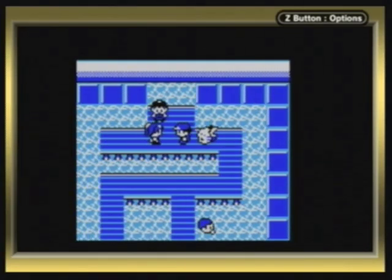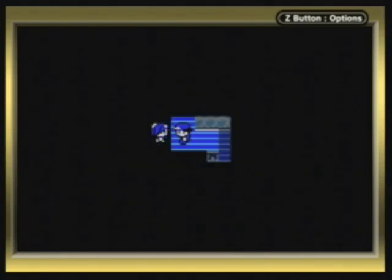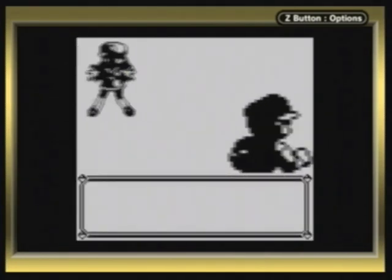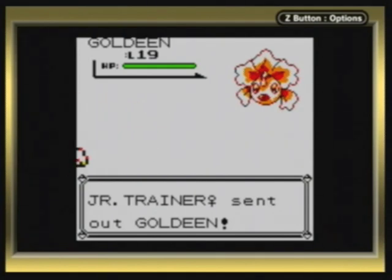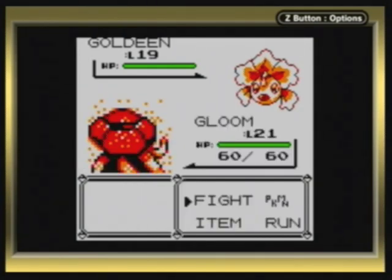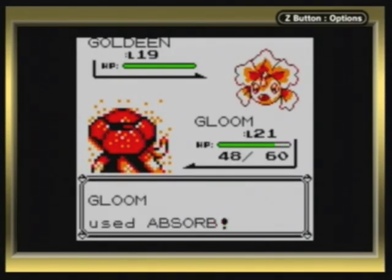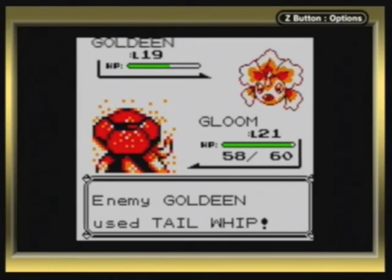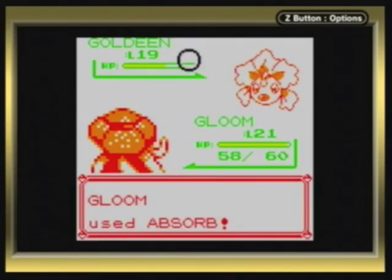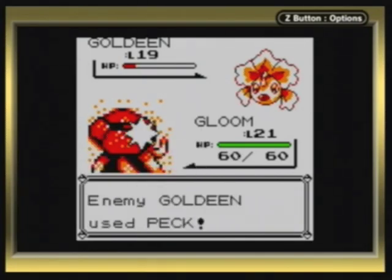Here's the required trainer — you have to fight this one no matter what, because this is where you get Cut. There's Goldeen — it's a nice Water-type, but I never use it personally. It knows Peck, so it's a bit of a threat to Grass-types. But that's pretty much the only Flying-type move it learns, so it's not going to stand much of a chance against a level 21 Gloom. That critical hit is the most it's done to me, knocking off about a third of my HP. But it's dead, who cares?